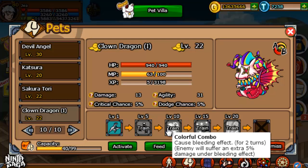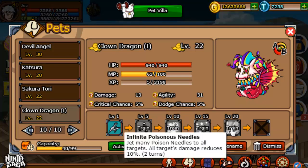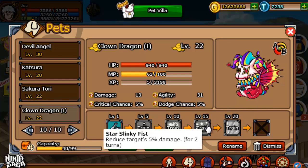Colorful Combo causes Bleeding — an extra 5% damage for 2 turns. Star Slinky Fist — reduce target's 5% damage for 2 turns. And Infinite Poisonous Needles — reduces damage by 10% for 2 turns, weakening the target for 2 turns by 10%.